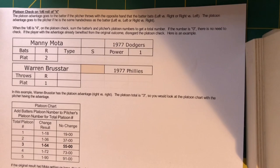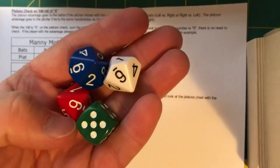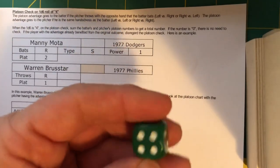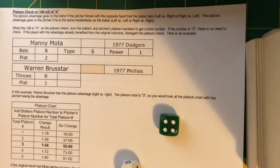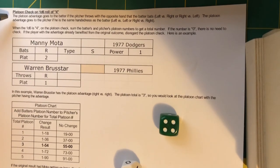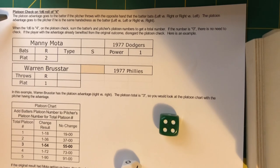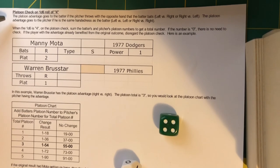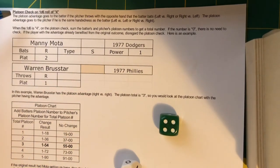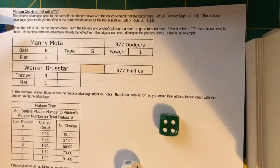The first topic is platoon checks. When you play Sabretooth Baseball, you're rolling four dice — three D10s plus the D6. If the D6 comes up as the number four, then you know you have to do a platoon check. The platoon advantage goes to the batter if the pitcher throws the opposite hand that the batter bats. The platoon advantage goes to the pitcher if he is the same handedness — left versus left or right versus right.